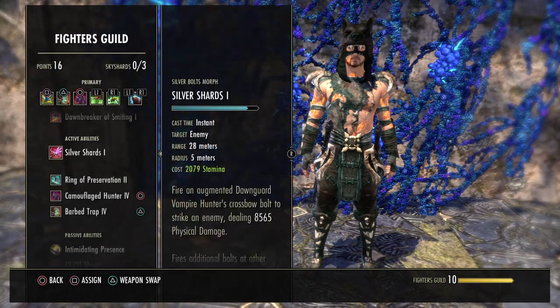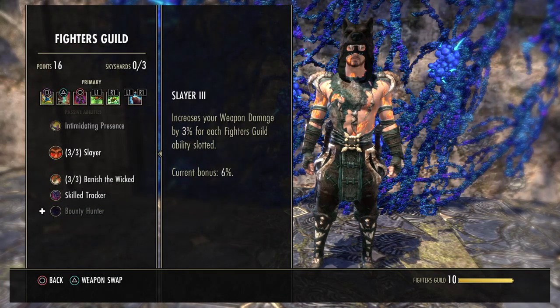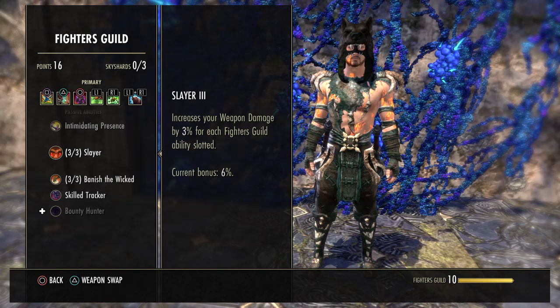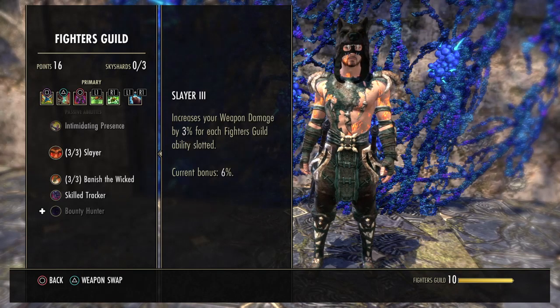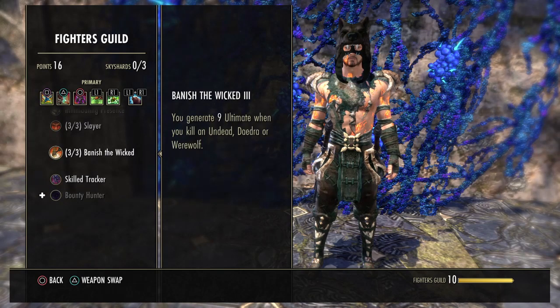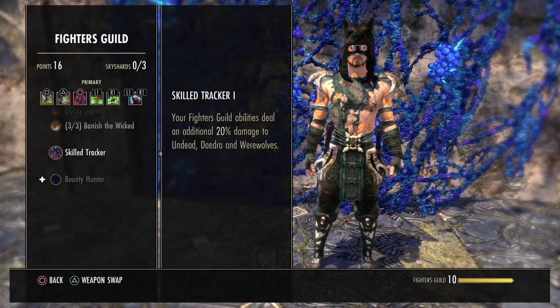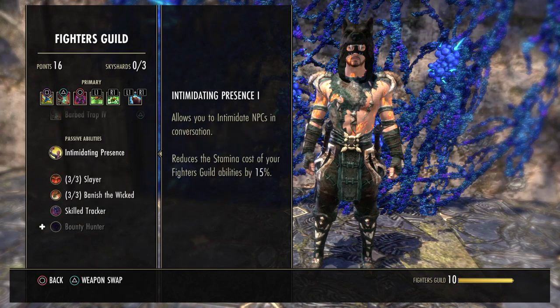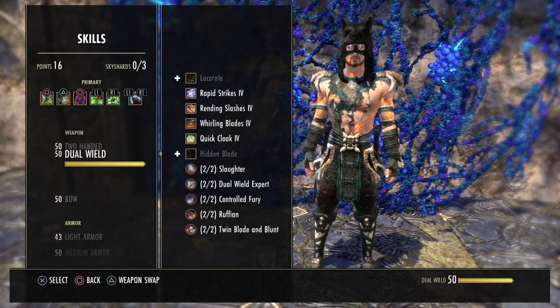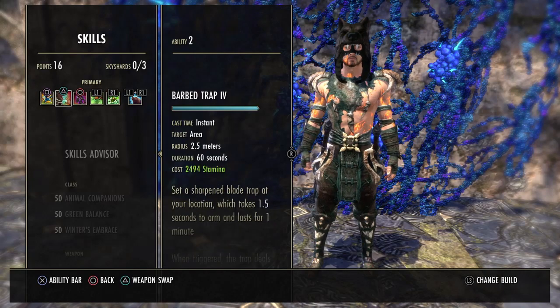For the Fighter's Guild passives: one reduces the cost of Fighter's Guild skills by 15%. Another increases weapon damage by 3% for each one slotted — currently 6% on the front bar and 3% on the back bar. Banish the Wicked generates 9 Ultimate when you kill undead, daedra, or werewolves. Fighter's Guild abilities also deal an additional 20% damage to undead, daedra, or werewolves. These passives are a major reason for using so many Fighter's Guild skills.